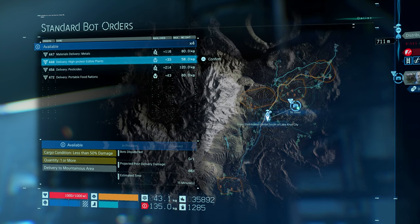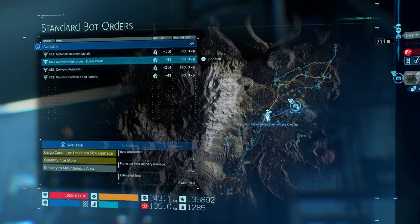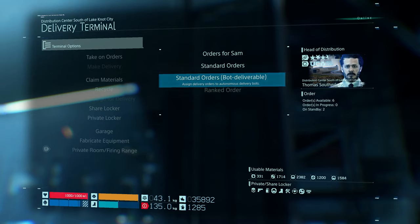Edible plants — I might walk back some edible plants to the elder. But I've got some other stuff to do. I'll leave these bot orders for now. Actually, you know what, I'll just get these out of the way for the extra points.